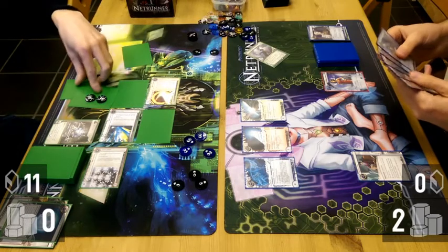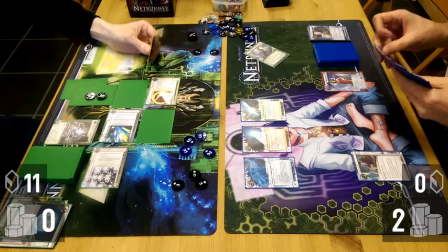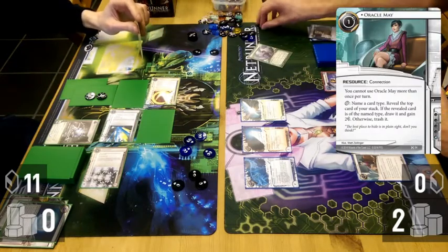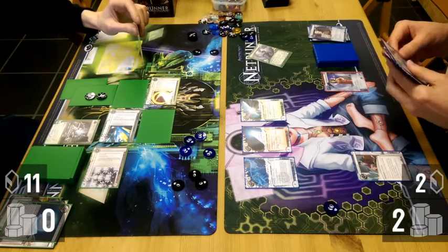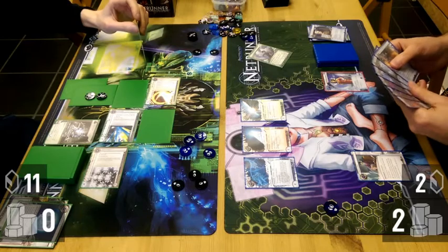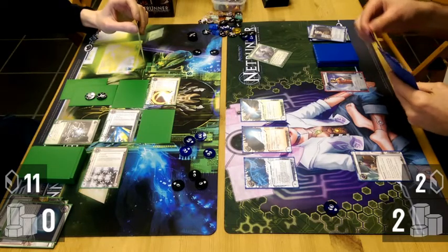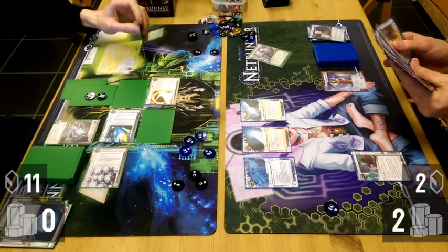Installing in the remote and advancing — I believe he advanced the other card on the remote, which suggests he has an Ash or something similar. Three copies of Hostage in this deck: as I say, you have to get Oracle May as early as possible, so two Oracle Mays and three Hostages make it incredibly likely with a 9-card starting hand.